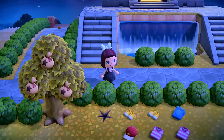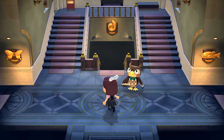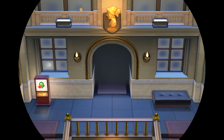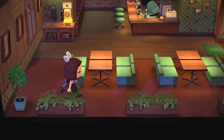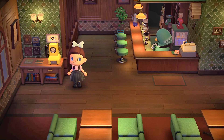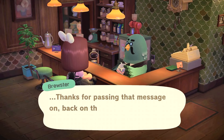The gyroid fragment hasn't grown yet, but we're going inside the museum. It's loading — there's Blathers. And there is the café! Let's go inside. There are seats, what looks like a phone, and books everywhere. Now let's talk to Brewster.